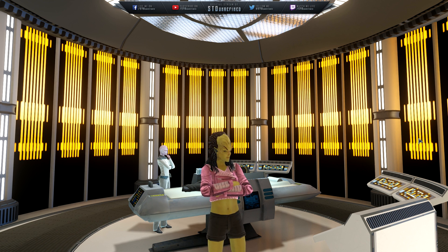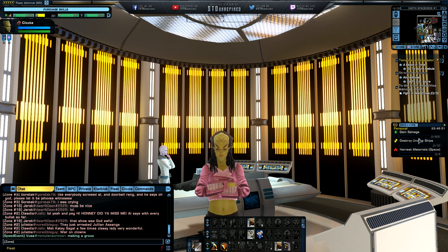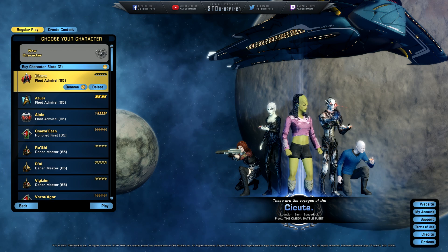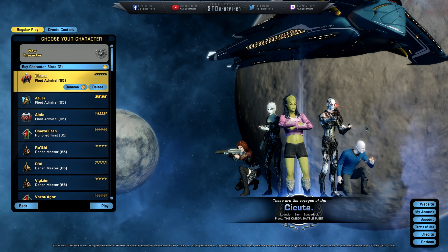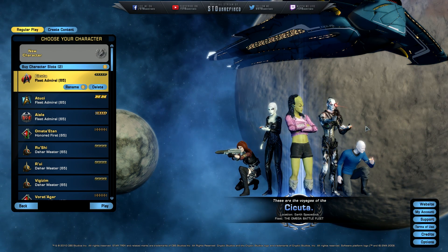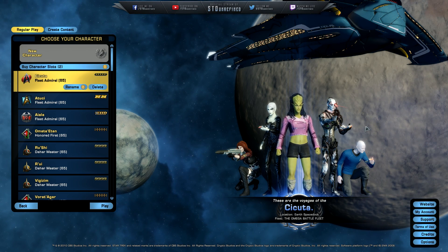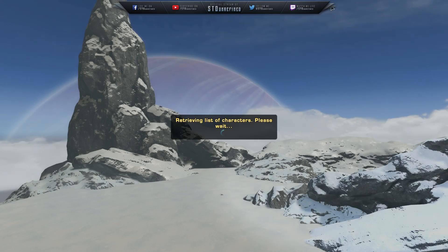I'm going to give you a comparison of the two. If I log my character out and go to the character selection screen, this is what you normally get — two moons with electricity flying all over the place, a representation of Pavo and things currently in the STO universe as of April 11th. But if I switch over to the tribble testing server, you're going to see something new.